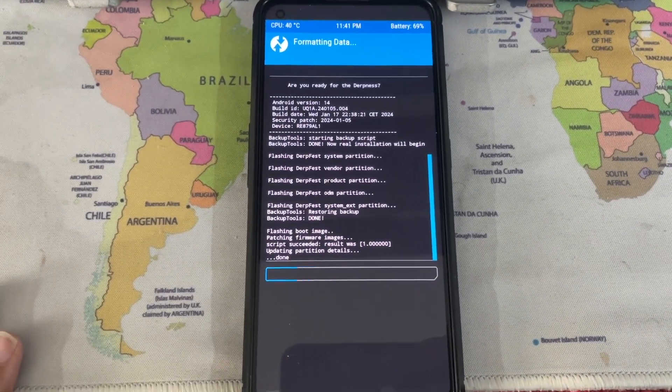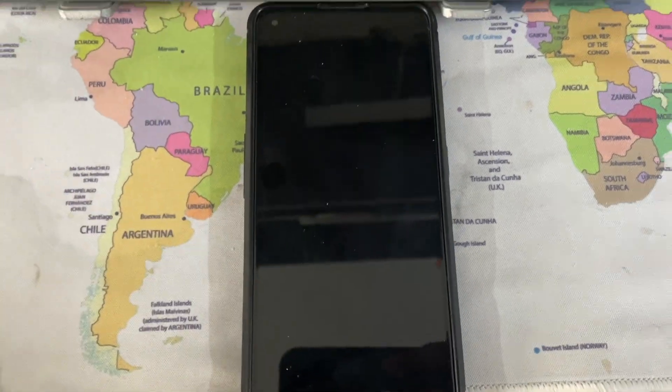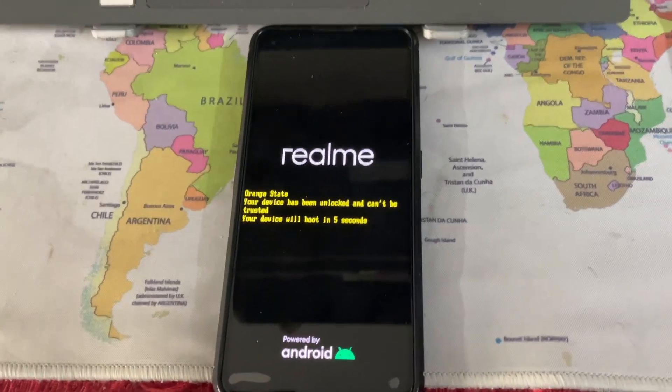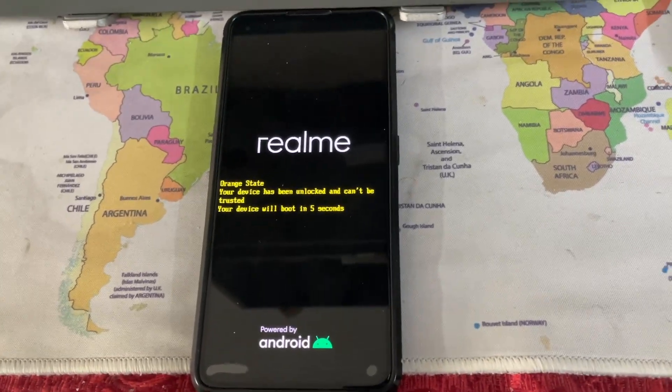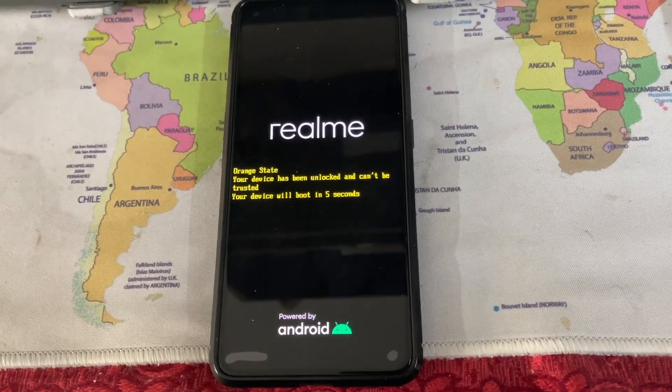Now we just need to format data and we're done. Make sure to backup first because if you haven't backed up you'll lose data. Type 'yes', once done click here. Format data is done. Just reboot — you can also go back and then reboot. Wait for it to boot, it will take some time, and then you're done.